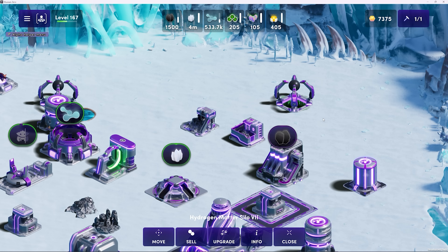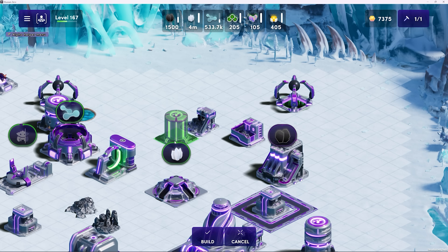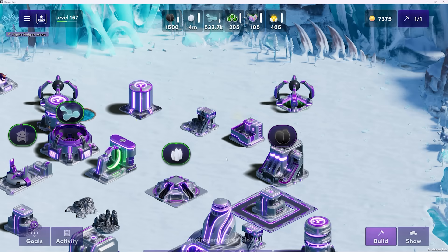In Illuvium Zero, you can move structures around freely. In this example, I'll click the Hydrogen Matter Silo 7 and click Move. As you can see, there's no cost to move it wherever I'd like, but if I can't place it in a particular location it will turn red or partially red. And if I can move it to a new location, it'll be entirely green. Once I've selected the structure's new home, just click Build.